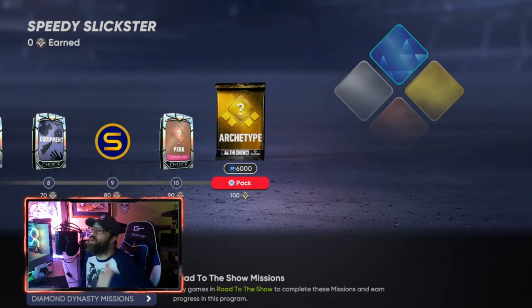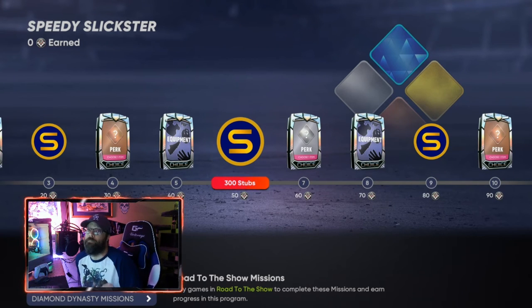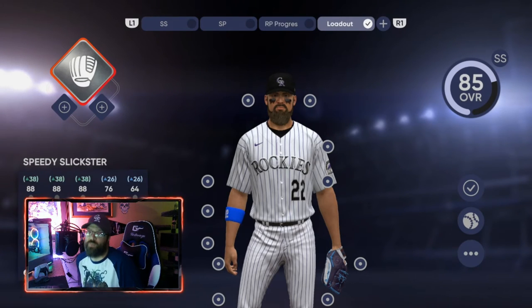After you get through the silver program you will get the gold archetype, and whatever it opens up will be the exact same identical archetype for the diamond as well. This one gives you two options, but the one that's going to make you a second baseman is the Fly Chaser. You'll play through that program the same way — simulate it or play through it — and then you'll get the diamond archetype and four perks to put on your ball player. That's the first way to do second baseman.